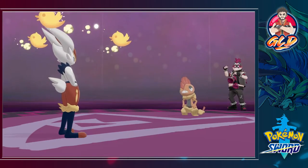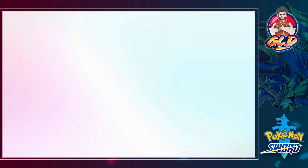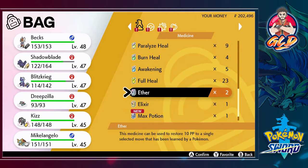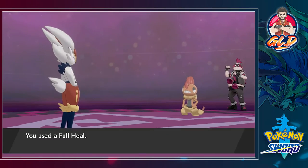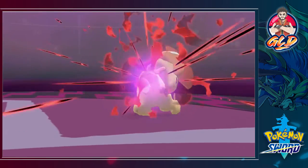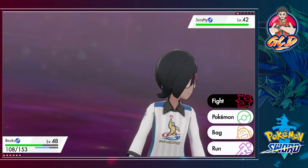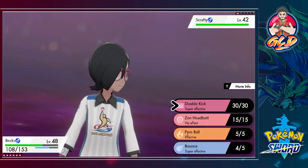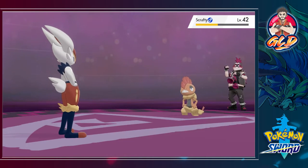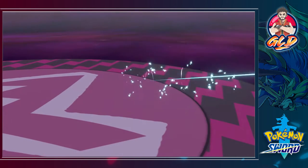The good thing is we bought some Full Heals at the Pokemon Center so let's take advantage of that. The Swagger attack increases our physical attacks sharply — so a little more boost for the Double Kick. Bam, hits it pretty hard — Scrafty has been defeated!